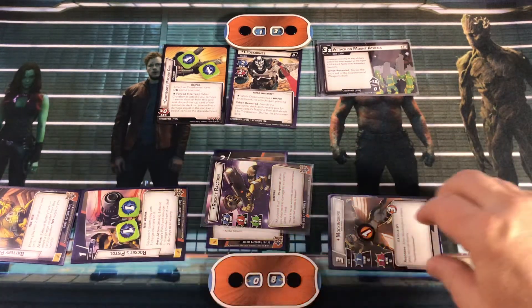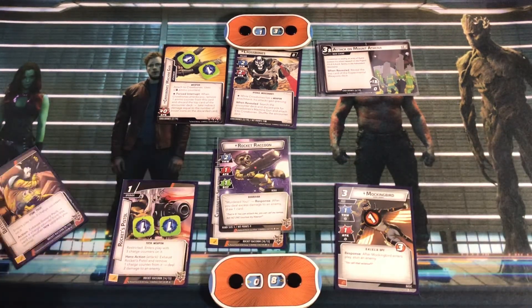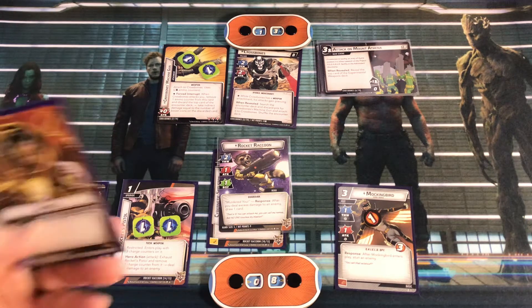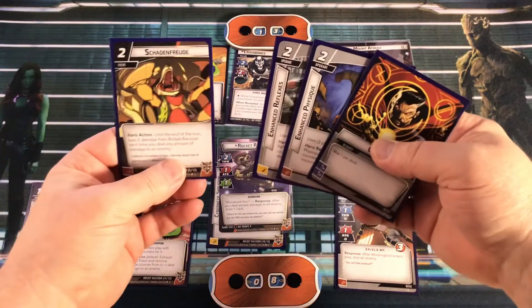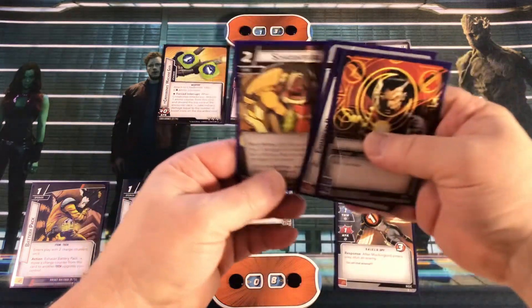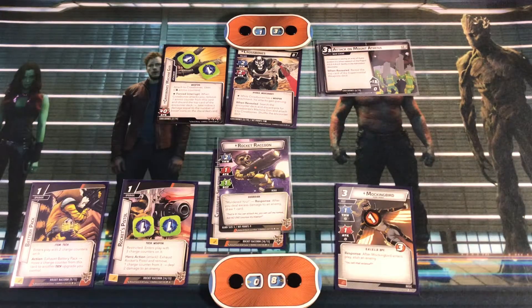We'll draw up our hand size of five. We have Enhanced Physique, Enhanced Reflexes, Shadenfrude - until end of turn, heal two damage from Rocket each time you deal any damage to an enemy - and another Enhanced Physique. Those are our five cards going into next turn. Mockingbird took one consequential damage that turn because she did one damage to Crossbones.